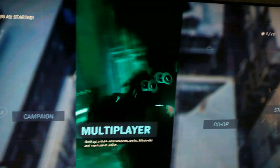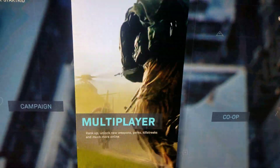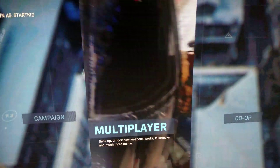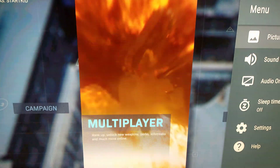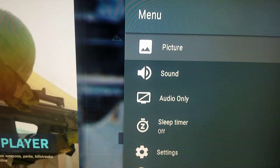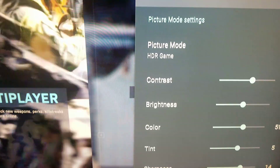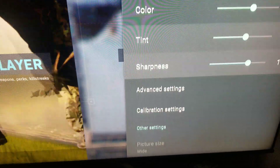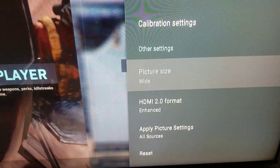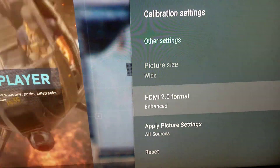Somebody asked me on YouTube how to enable 4K HDR on the Hisense H9F. So go to picture, go down, say HDR game, scroll down. Here it says HDMI 2.0 format.